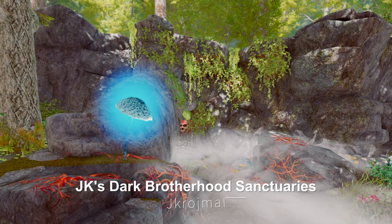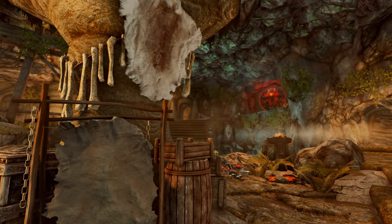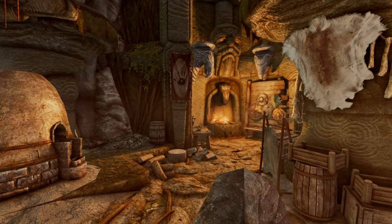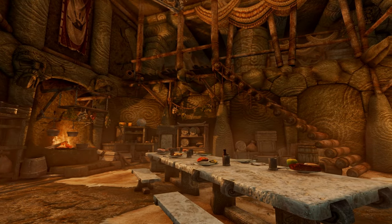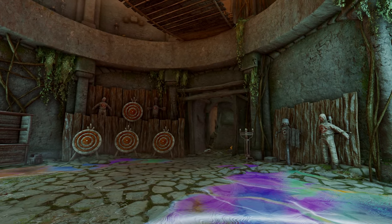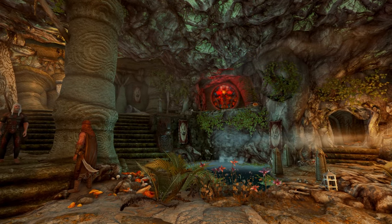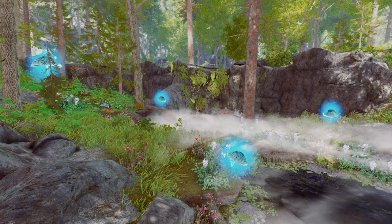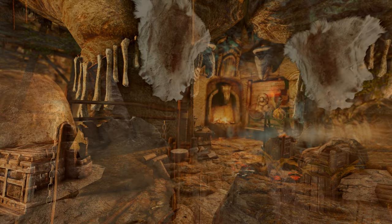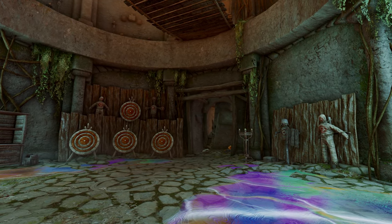Next up is JK's Dark Brotherhood Sanctuaries. This mod enhances the Dark Brotherhood's Falkreath and Dawnstar Sanctuaries in Skyrim, bringing a more immersive feel. It aligns well with the original story, making it quite lore-friendly. The frame rate seems to be quite good, and it's compatible with both Skyrim SE and AE. However, be aware that it's not compatible with other mods that remodel the Falkreath and Dawnstar Sanctuaries. If you've always been a fan of JK's mods, I believe this one will also appeal to you.